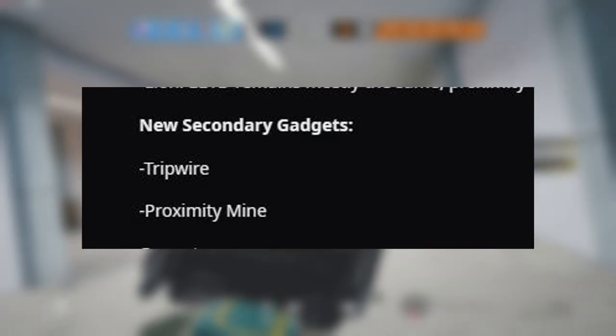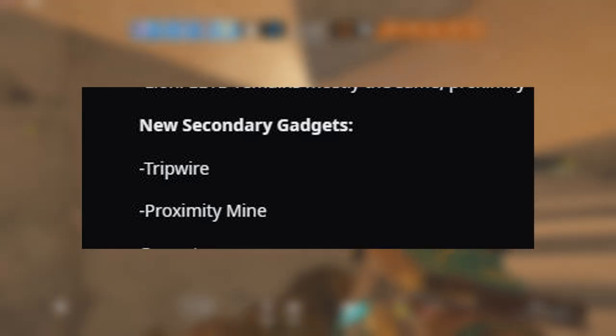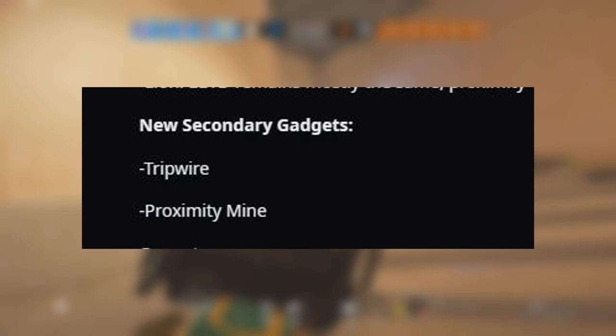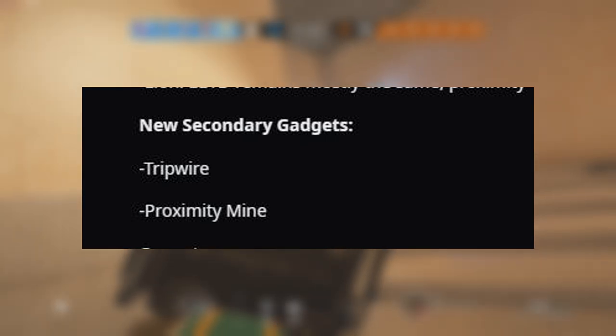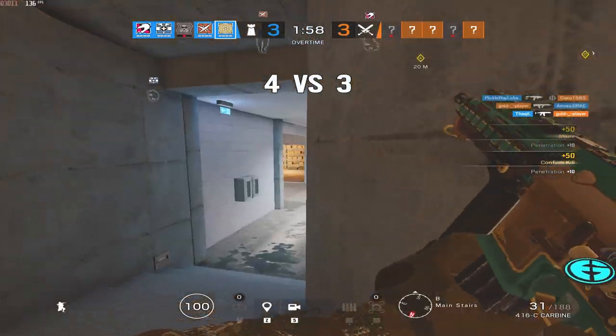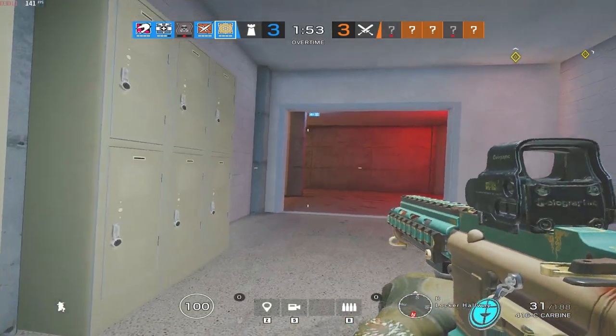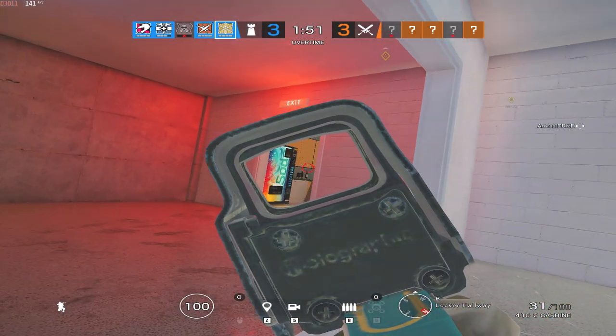So it says here the new secondary gadgets are a trip wire and a proximity mine. We already know the proximity mine is coming to the game, but it also mentions a trip wire. I wonder how that's going to work — how will it differ from Kapkan? How much damage will it do? Will it even do any damage? But those are the secondary gadgets.